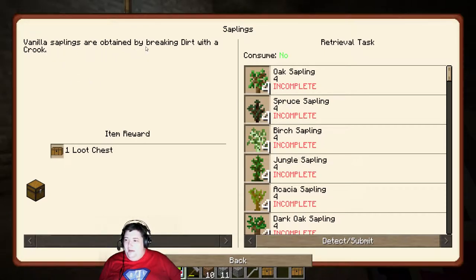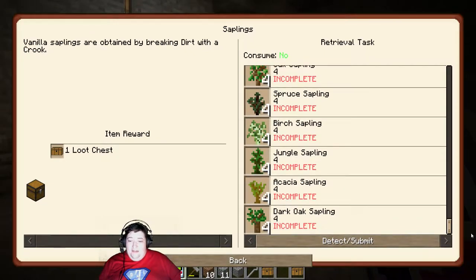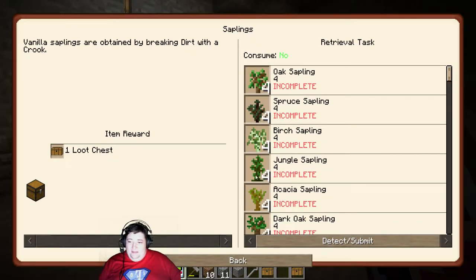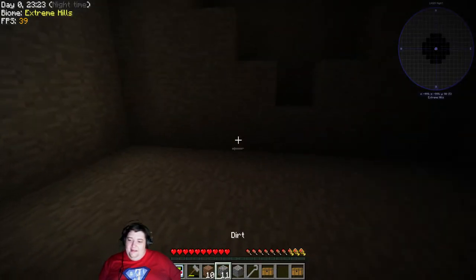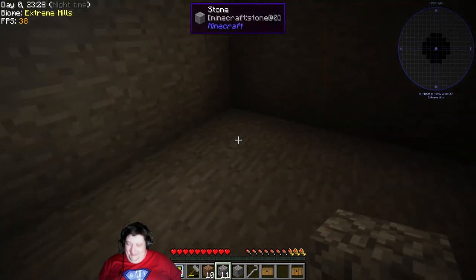Vanilla saplings are obtained by breaking dirt with a crook. I just need to acquire this? Fast forward ten episodes — this might be a little bit longer than I want it to be.